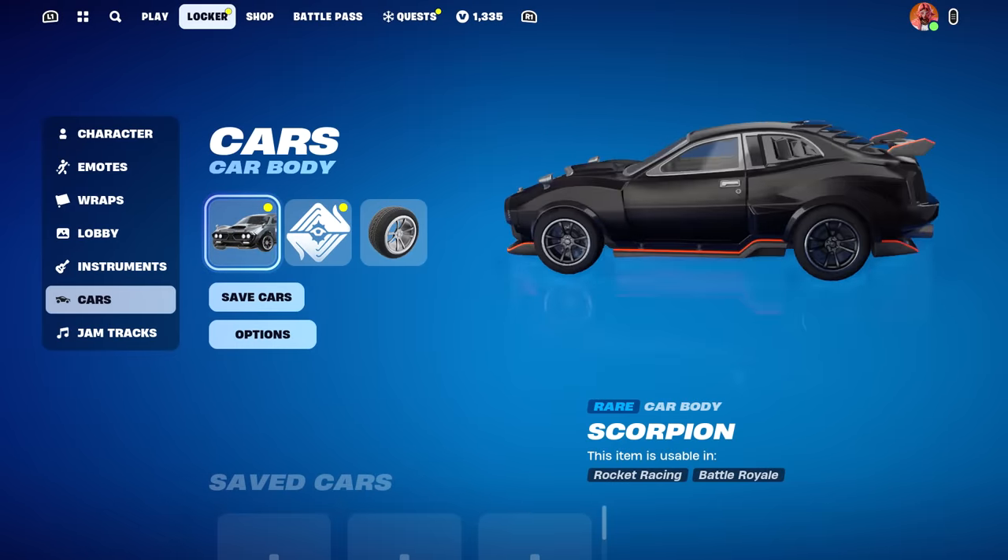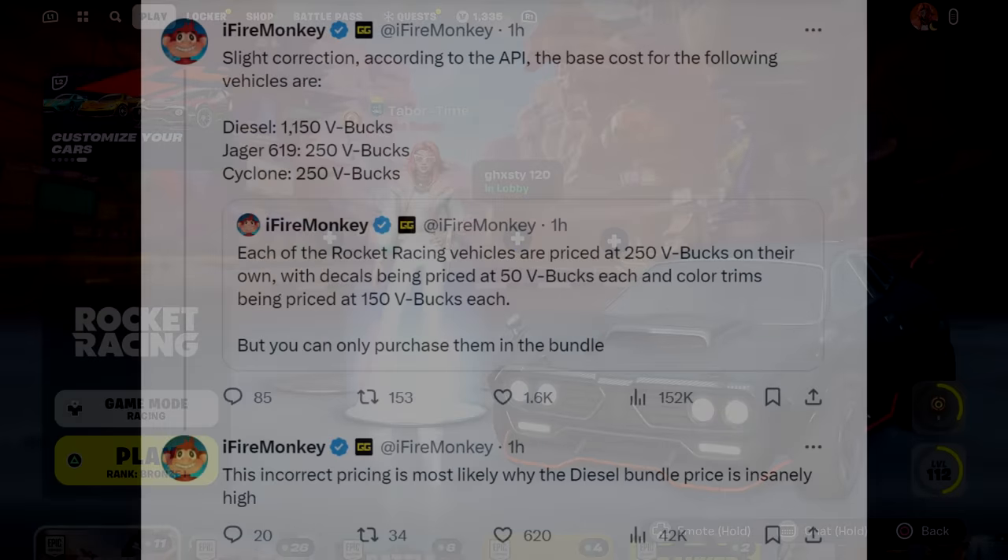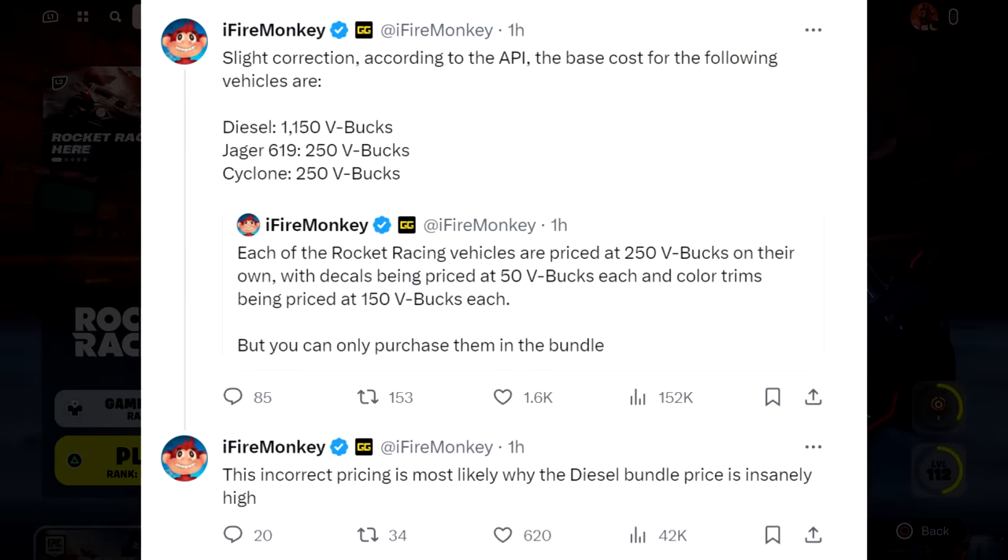I'm hoping it's the pricing that's the issue. The Diesel looks similar to the Scorpion we get free in the battle pass. Dataminer Fire Monkey tweeted that each Rocket Racing vehicle is priced at 250 V-bucks on its own, with decals at 50 V-bucks each and color trims at 150 V-bucks each — but you can only purchase them in bundles. A correction from him states the base costs via the API are: Diesel at 1,150 V-bucks, Jaeger at 250, and Cyclone at 250 — meaning incorrect pricing is likely why the Diesel bundle is so high.